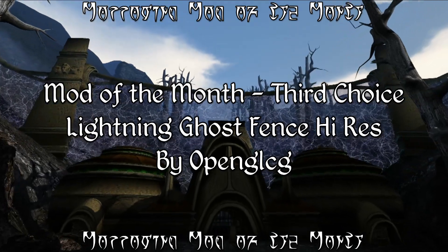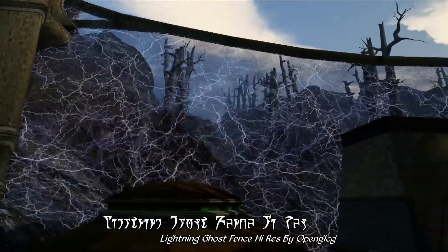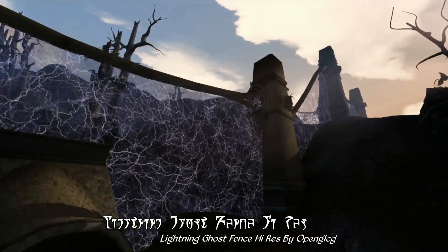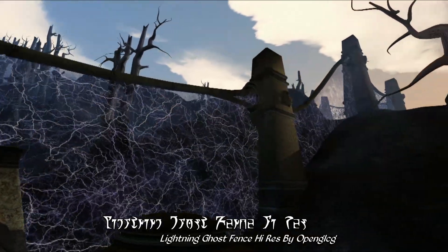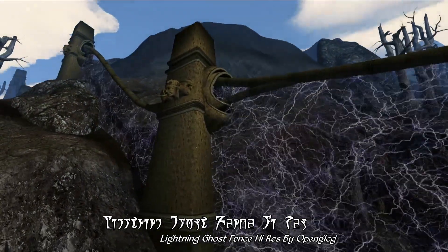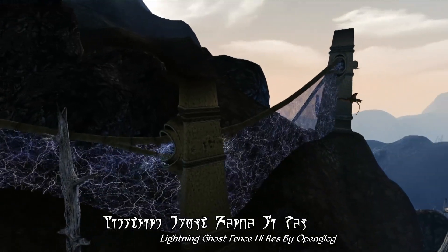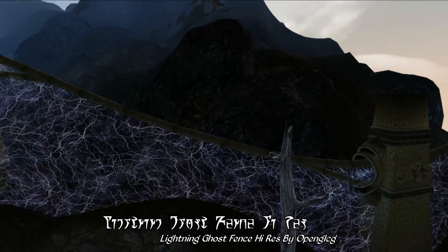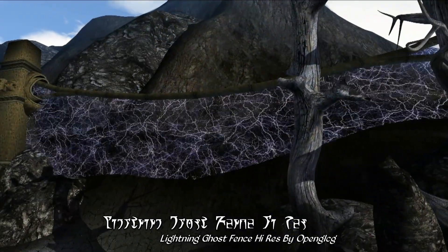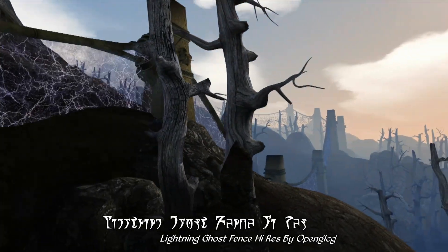Finally, for our third pick for Mod of the Month, we have Lightning Ghost Fence High Resolution by OpenGLCG. This is a texture replacer for the force field effect of the Ghost Fence that surrounds Red Mountain. As far as texture replacers go, it's fairly high resolution with a pretty good overall quality, and I actually think the lightning effect works really well here, sort of creating a mystical, unbelievable barrier into Red Mountain. It's certainly a great alternative to the rather boring bluish force field wall of vanilla Morrowind — personally I always disliked the vanilla Ghost Fence textures; they were kind of low resolution and hastily done.